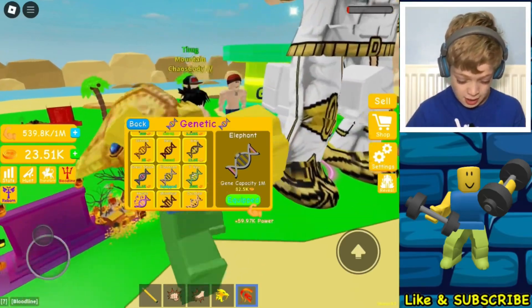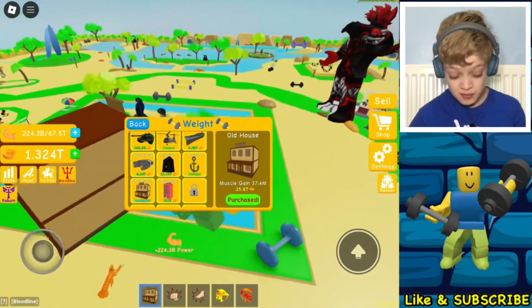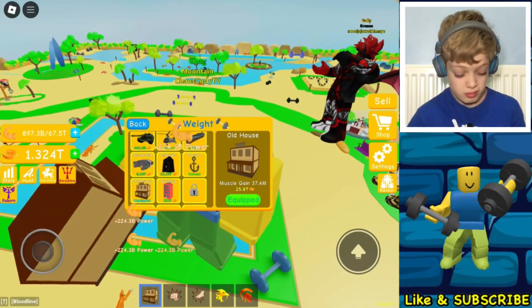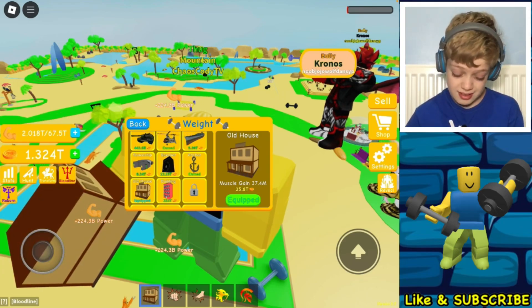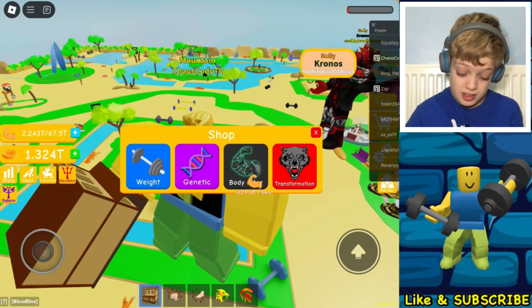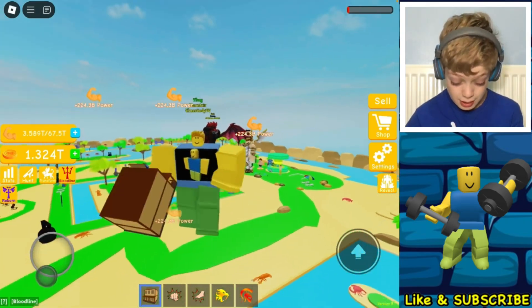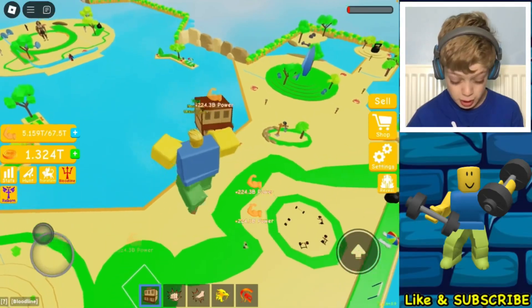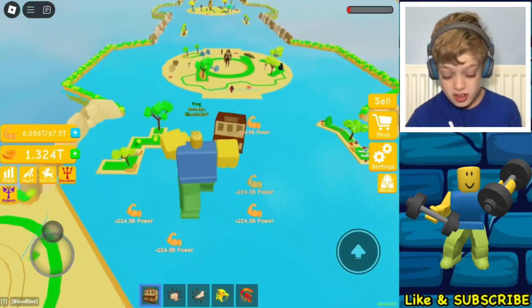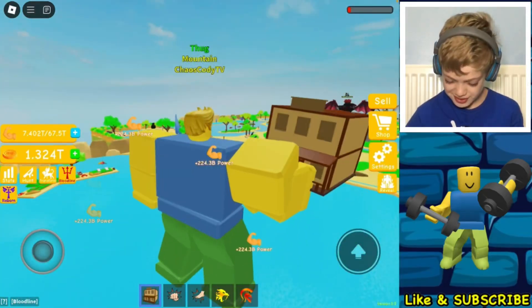And we can take down this guy — bye bye, ha! Okay, let's lift an old house. Doesn't sound very epic, does it? Well, at least it's something. Now this is the weight we just had — now we get 224 billion per lift with it. And I think with this we will become powerful, we shall become the most powerful person ever with this. Well, not yet.